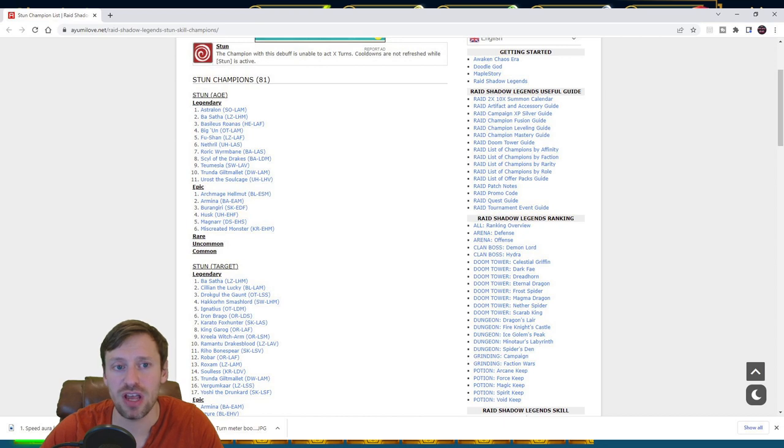For stun champions, AOE stun is what you want. Astralon could be built as a stun champion rather than a nuker. Bigan, Fushan, Netheral with AOE ability, Rorick Seal of the Drake - a free champion everyone gets - are all great options. Archmage, Burangiri, Magna, and Miscreated Monster should all be able to do the job. There aren't a huge number of AOE stun champions, but those should cover you.